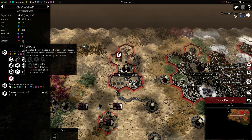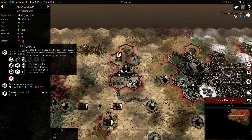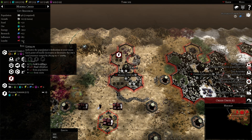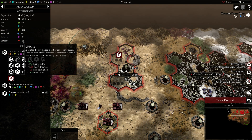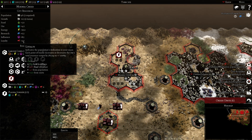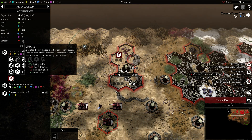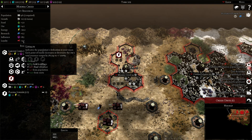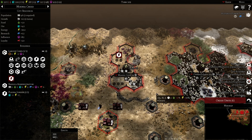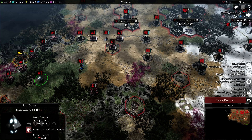I think it used to be like minus 3, they put it to minus 4. Let me check the patch notes — I definitely increased it. Every additional city past the first city was given like minus 3, now it's minus 6. Minus 3 was not a really big penalty. So these things are really good for the Imperial Guard now.